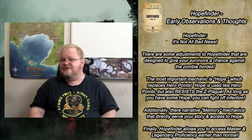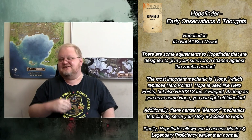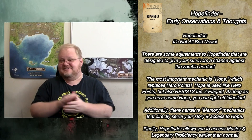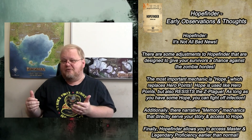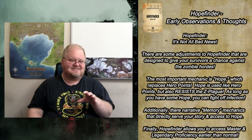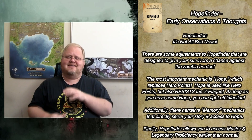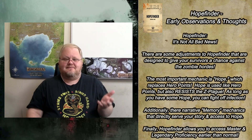However, it's not all bad news for the survivors. There are a few things that this game does to put some advantages in the survivors' column, and one of them is a very important mechanic called Hope. Hope replaces hero points in this game, and in a lot of ways it's going to kind of serve as your hero points for HopeFinder. I actually like the Hope mechanics in this game a lot better than the hero points in Pathfinder 2e — I've always thought hero points in Pathfinder 2e were a little generic, and in this game, Hope feels central in the right ways.